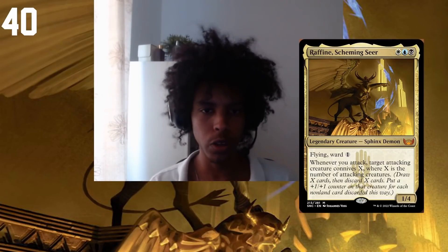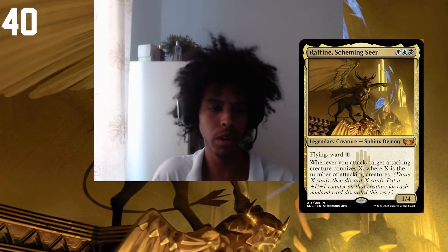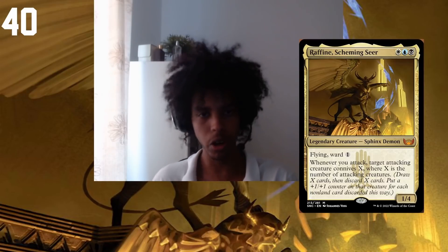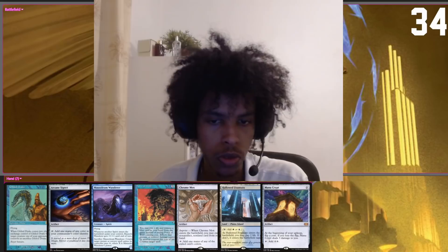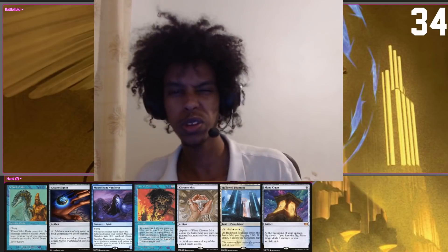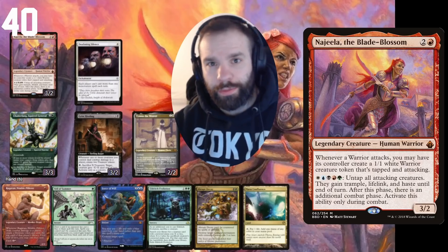I'm playing the new Esper Commander from Streets of New Capenna: Raffine, Scheming Seer. It's a reanimator list that revolves around attacking — creatures connive, which means draw equal to the number of attacking creatures, discard that many cards, and reanimate something into play. This hand gives us the Commander on turn two, which is still fine.